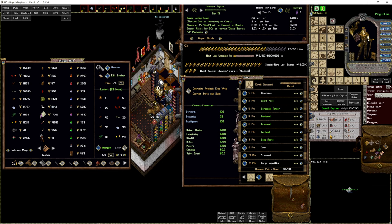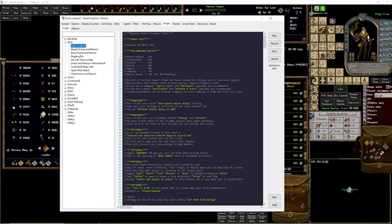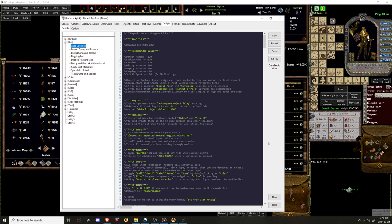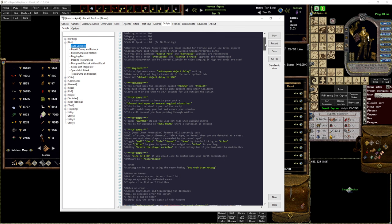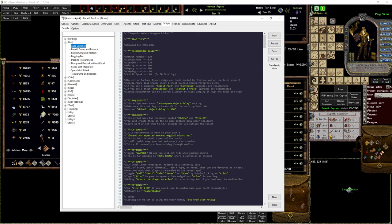Let's look at the script real quick. I have a February 23rd update, and I'm pretty sure this is going to be the last update — it's pretty much all I need. I've got a recommended build in here. You can swap that out with stealing. This script will work just fine if you're using stealth; it's really mostly for stealth. If you happen to have spirit speak at 80 or more, it's going to do some extra things. And then stealing.